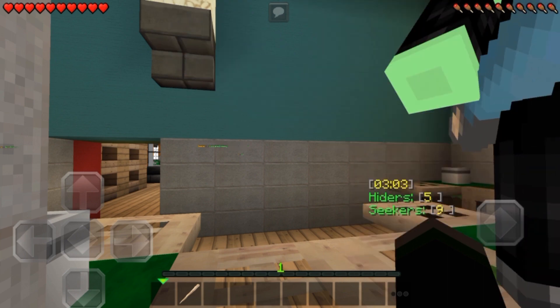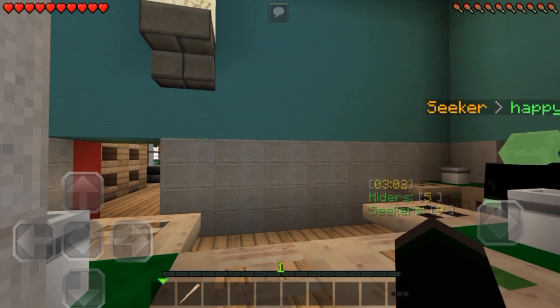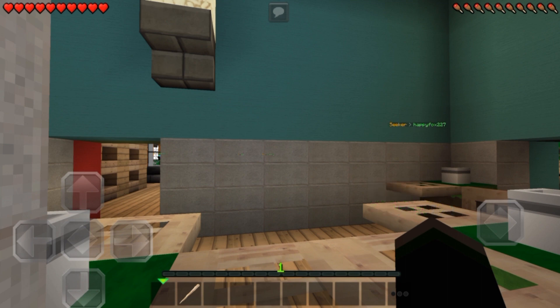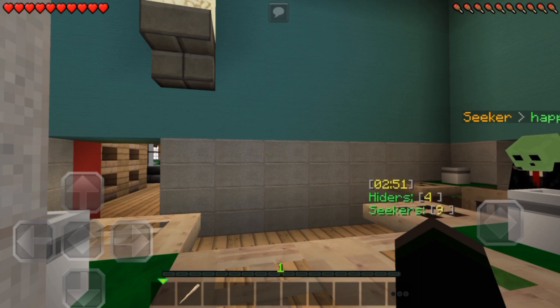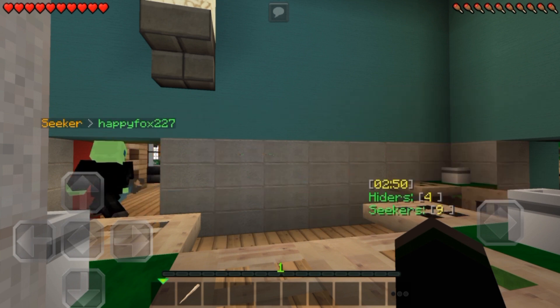We've got Happy Fox seeking me right now. He'd try to kill me, but the hiders get to hide as a block. At the start of the game, you get to pick a block — it could be like a bookcase, it could be snow, a melon, or something else. All you do is find your hiding place, crouch, and you turn into the block, so you try and blend into the background. This is a really awesome feature of MCP and I'm really excited about it. Check the link in the description below and play it, because it is absolutely awesome.